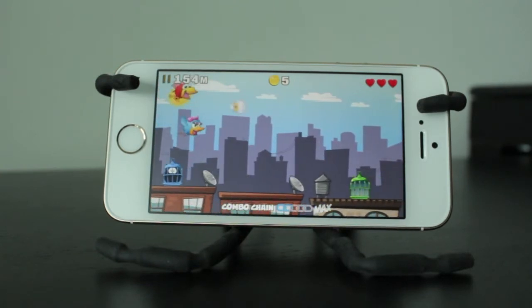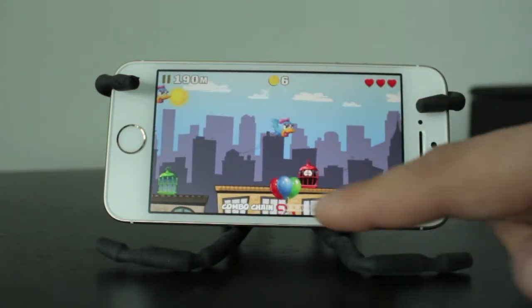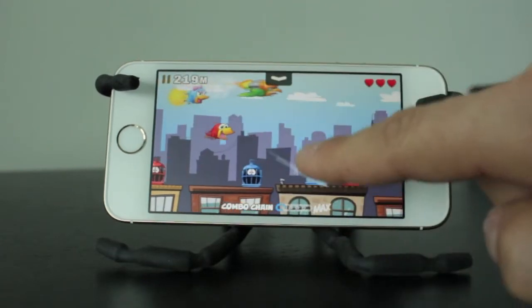The controls are pretty easy to follow. You basically just hold on a bird and swipe it to the cage — so the red birds in the red cage, the blue birds in the blue cages, and the green birds in the green cages.